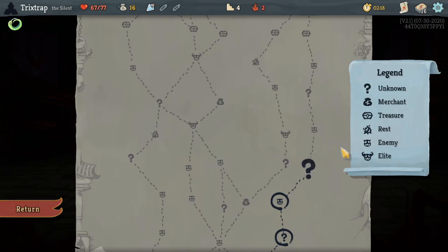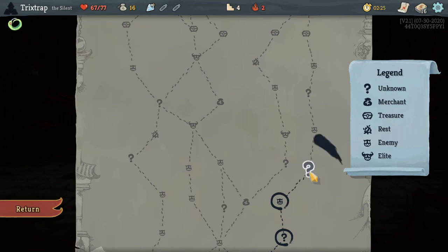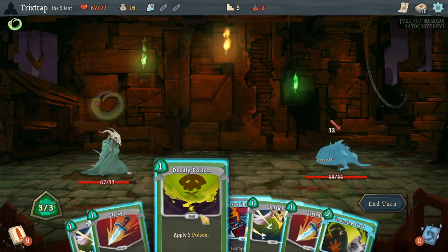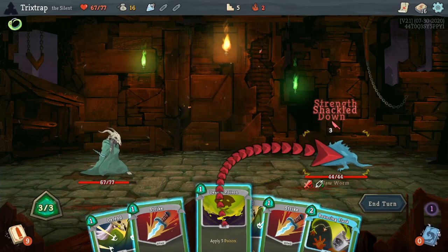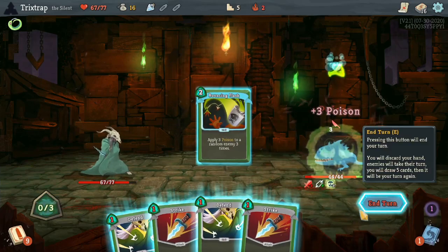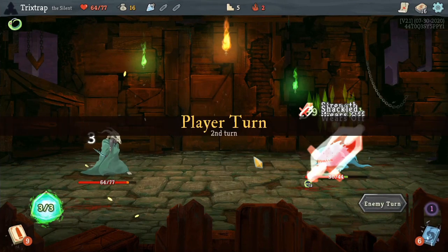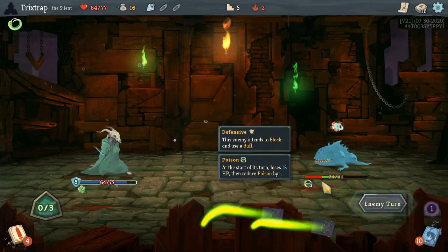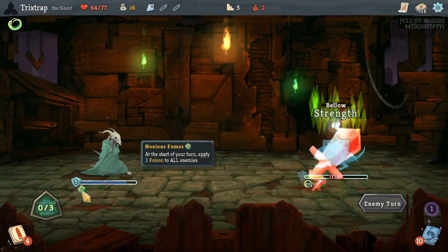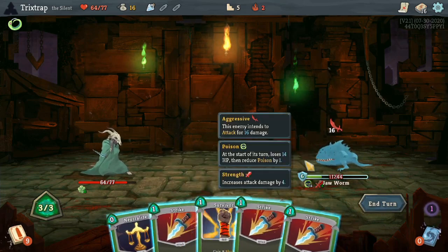Mr. Stabby-with-a-sword, whatever the hell his name is — he gets to heal at the end of every combat, and every other character in the game doesn't, so that one's pretty privileged. All right, we're just gonna poison the everloving hell out of you. Tank the three, and now we just get to defend for the rest of our lives. Nothing matters because poison will continue to stack — as long as we can defend we'll be fine. Oh, he's just dead anyway.